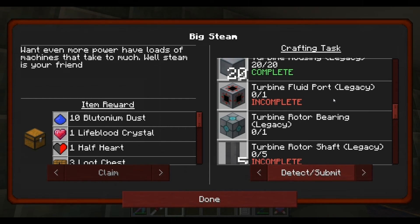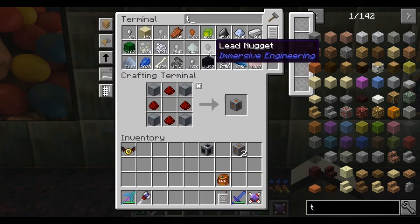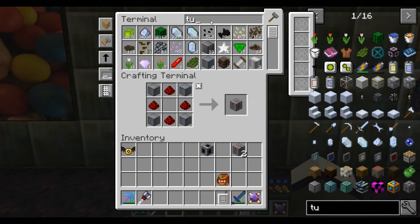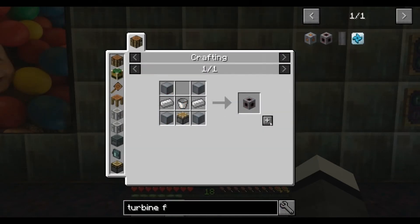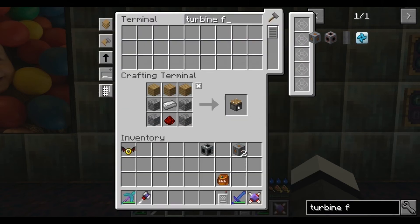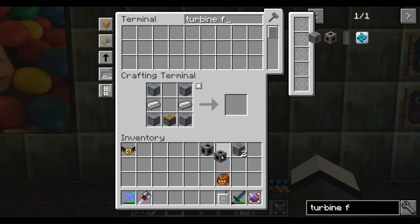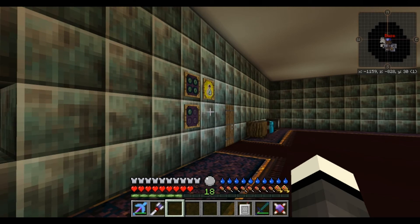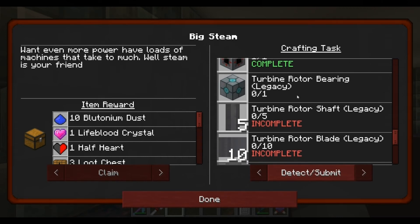Turbine fluid port. The red one. One by itself - piston. Some of them in there. Turbine fluid port - was it just one or was it two? It was one. So this is - I wonder if we need to make these.